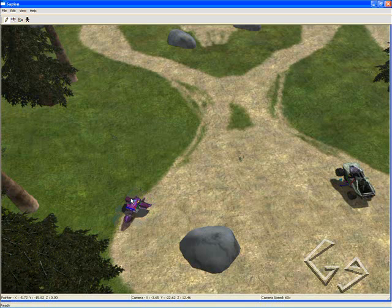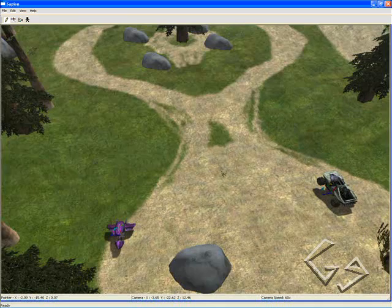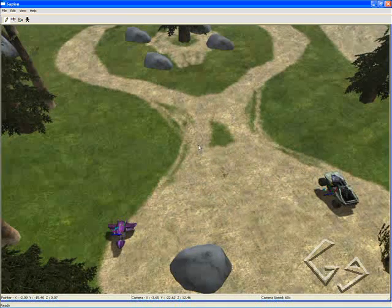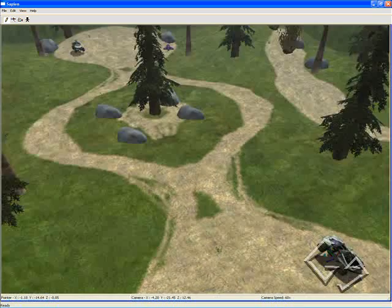Just rotate it, and you can add as many vehicles as you want for each team, as long as you keep the team indexes correct. Just remember: 0 for red, 1 for blue. So now we have our vehicles added.